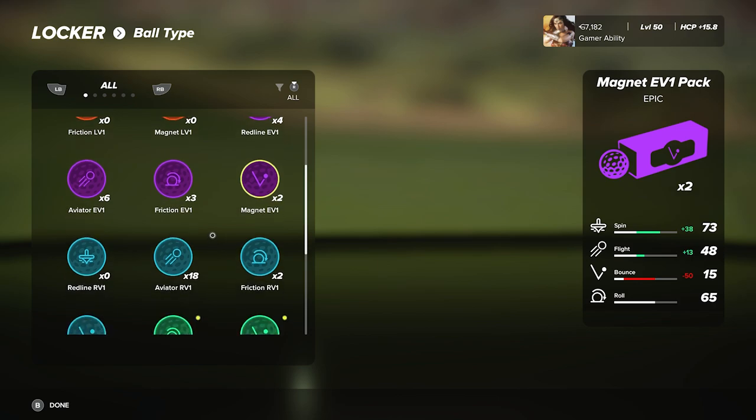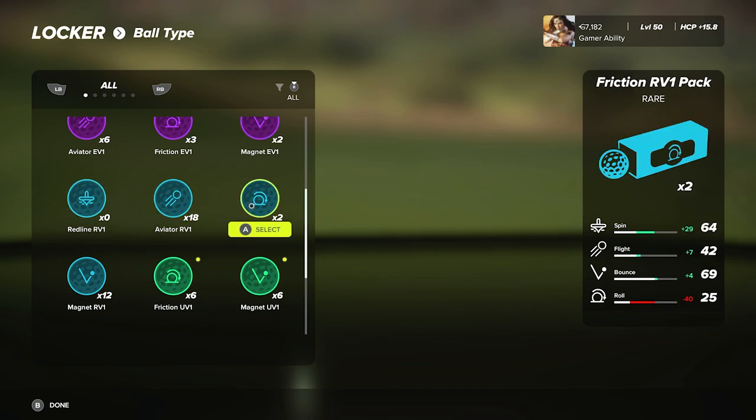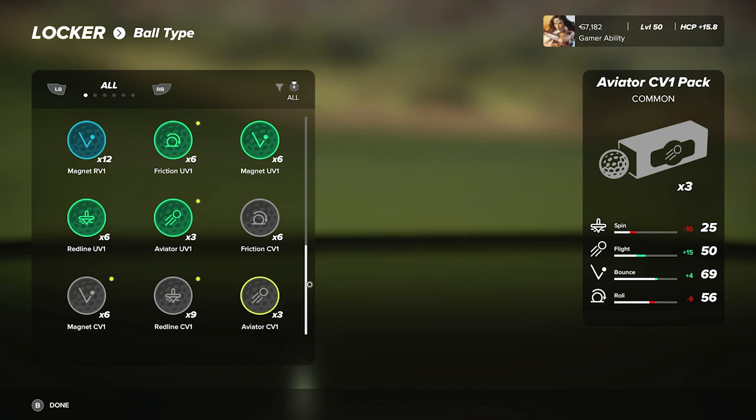I need to spend more time with the golf balls before I take them into a competitive round. If I do use a ball this week it will be the Friction Blue from the RV One pack. It doesn't change the ball tremendously but it adds a little spin, a little flight, a little distance, and a little bounce. The row decrease is huge though — minus 40 roll. This one was recommended to me by Uber, one of the top players in the world. He says these are very affordable, they don't change things too much, and you can use them every single round.